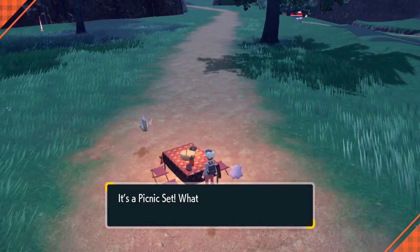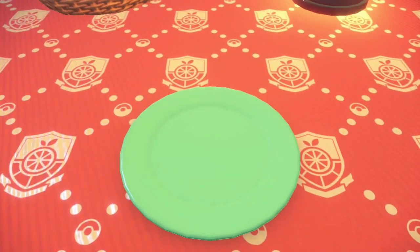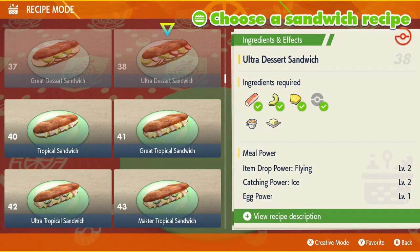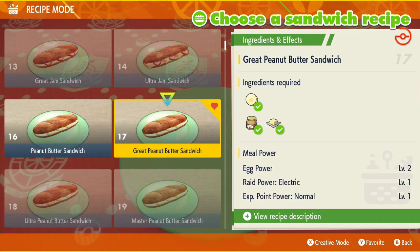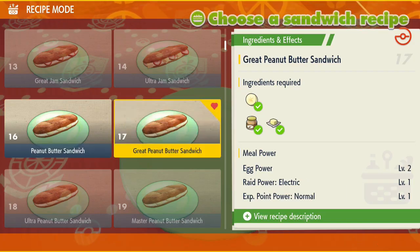You have to get the Pokemon through egg breeding since these can't be sent through trade. So you've got your Ditto and the Pokemon, and you just need to make a sandwich. I recommend the Great Peanut Butter Sandwich — it's available quite early on and gives Egg Power. I go for the Peanut Butter sandwich level 2.